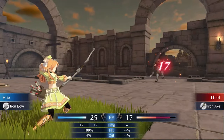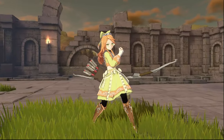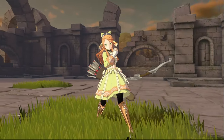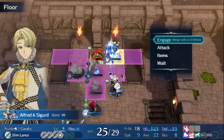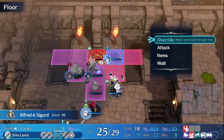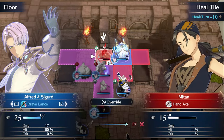Next time, we'll be trading our strategic maps for an artist's palette as we delve into 'From Pixel Art to 3D Models' — the evolution of Fire Emblem's visual aesthetics. We'll trace the series' journey from its humble 2D beginnings to the impressive 3D models of today, and examine how these visual advancements have impacted the overall gaming experience.